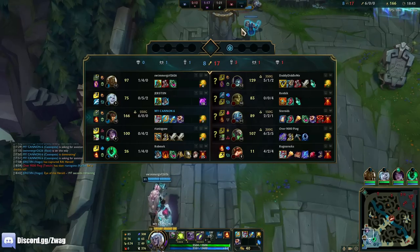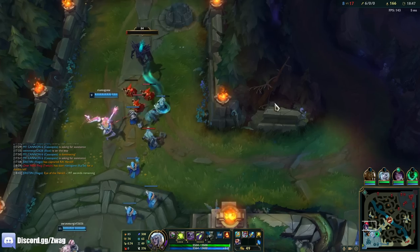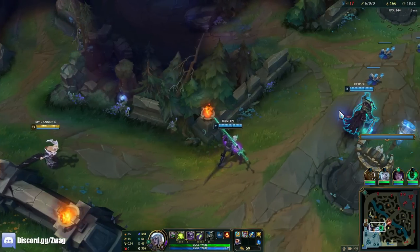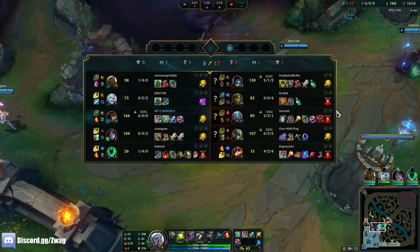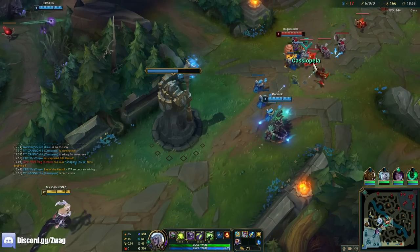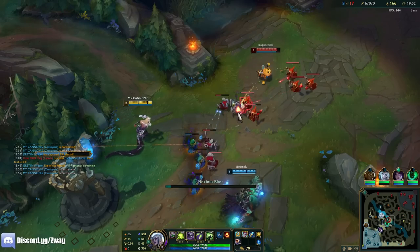I killed Yorick, but there are just so many other targets. I just could have walked up and flayed him — could have been a free kill. We needed to fight for that. The hard part is without my flash up, if Twitch opens up a fight with his ult I'm not gonna be able to reach him. That's a downside to Cassio — you have really short range.